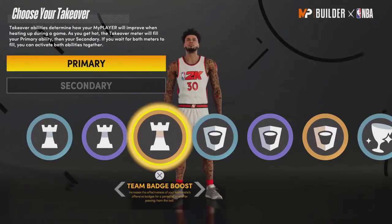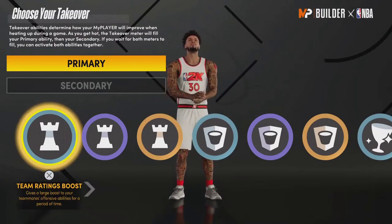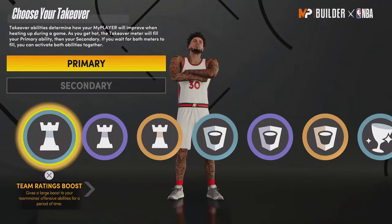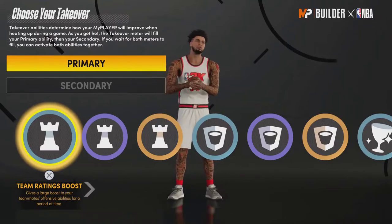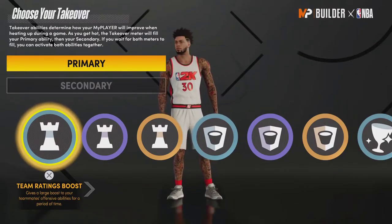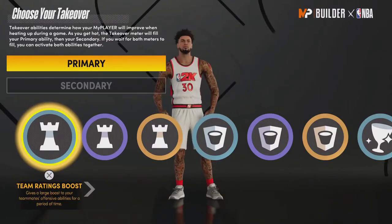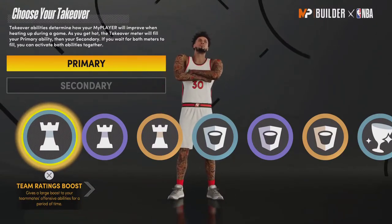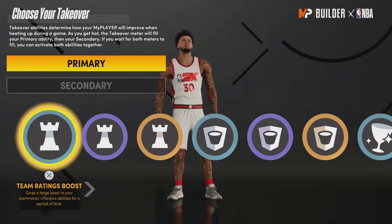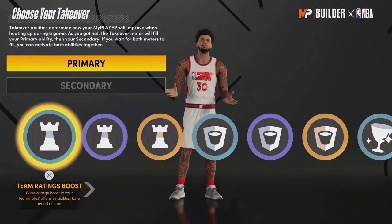Playmaking takeover is underpowered — people using it are putting themselves at a disadvantage. The Team Ratings Boost only gives an extra plus four to teammates, which isn't nearly enough to even consider using it; it should be at least plus eight, maybe plus six at the lowest. Getting a playmaking takeover is also one of the harder ones to unlock, since slashers can just use Heat Seeker and shooters can easily get sharp with Hot Shot.